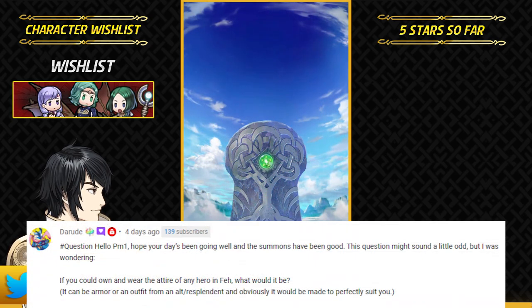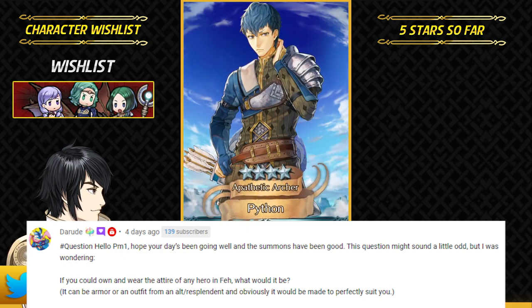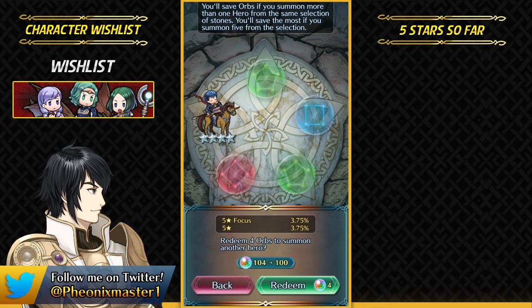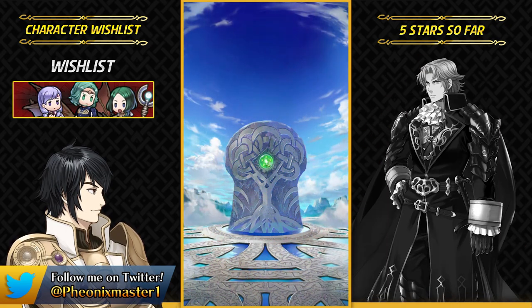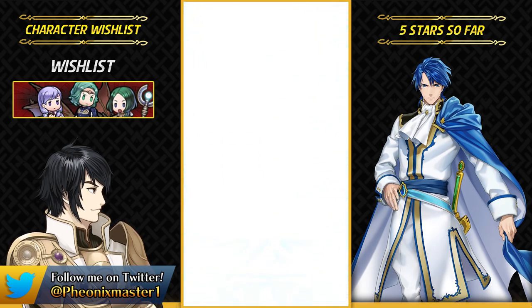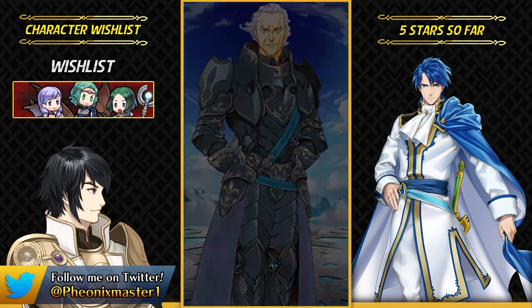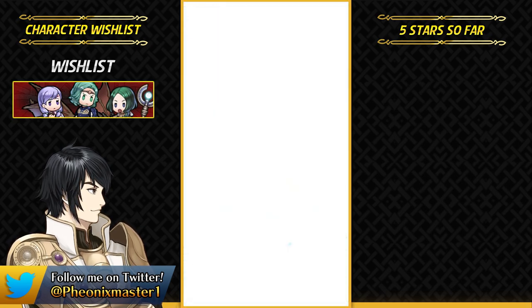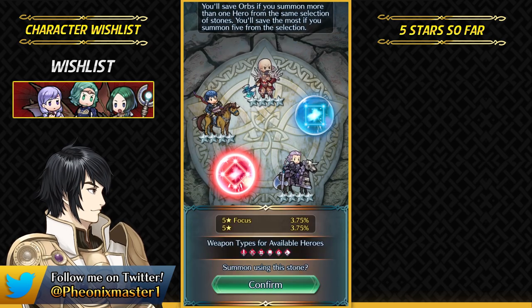The next question is by Darud: 'Hope your day has been going well and the summons have been good. If you could own and wear the attire of any hero in FEH, what would it be? It can be armor or an outfit from an alt or resplendent — obviously made perfectly to suit you. Thank you and great job at EmblemCon.' I'm a big fan of the style of Camus, Sirius, Zeke, Eldigan, and Sigurd — I really love the coats they have. It's very royal looking and just looks so good. I'd probably pick Resplendent Eldigan, definitely.